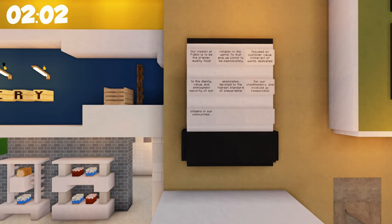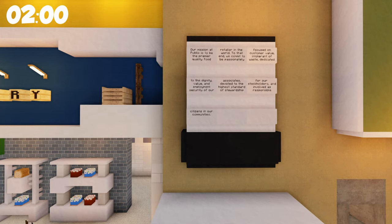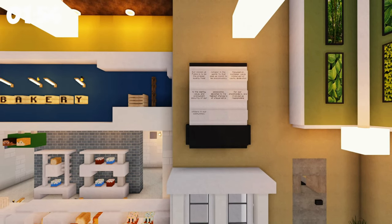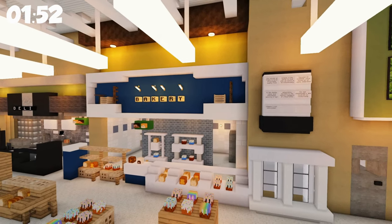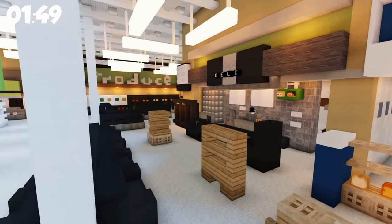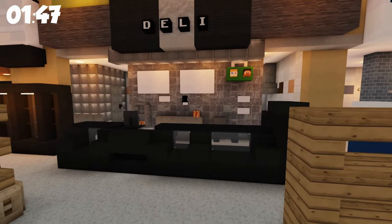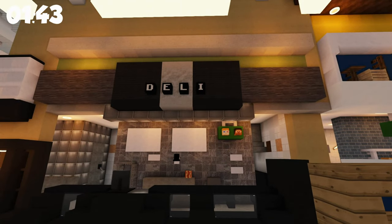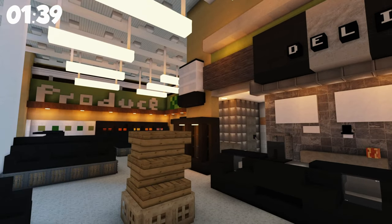I love the little touches, like their mission: 'At Publix, our mission is to be the premier quality food retailer in the world.' That's exactly what would be on the wall of a grocery store, and it's dope that they've included it. Coming along the entire wall, you go to the deli, and each section, just like a real Publix, is decorated in its own way. They all have their own feel, and they've captured that really well.